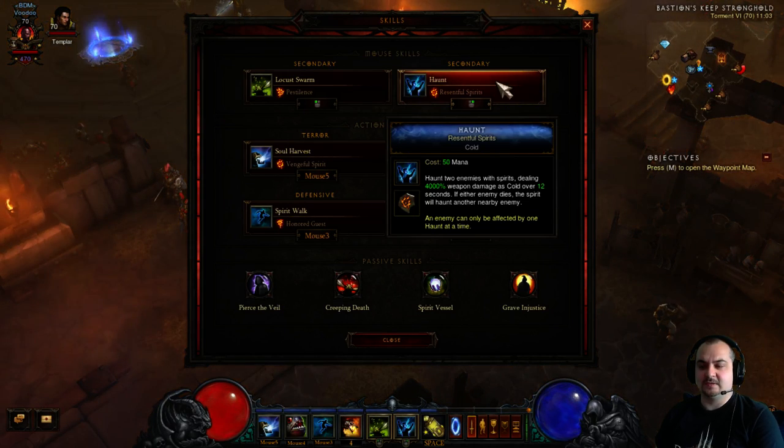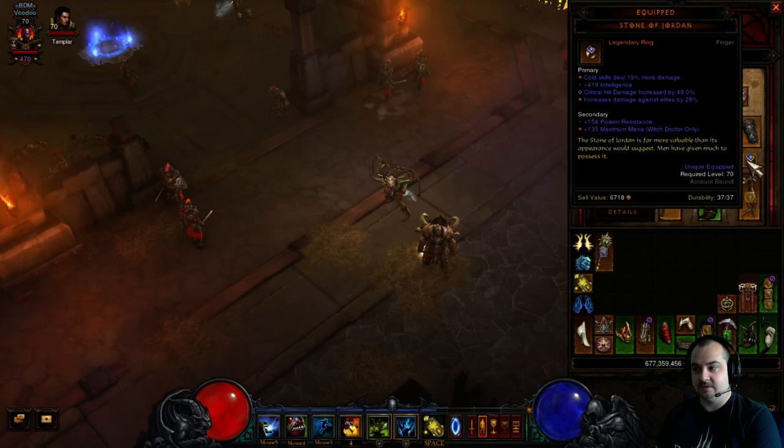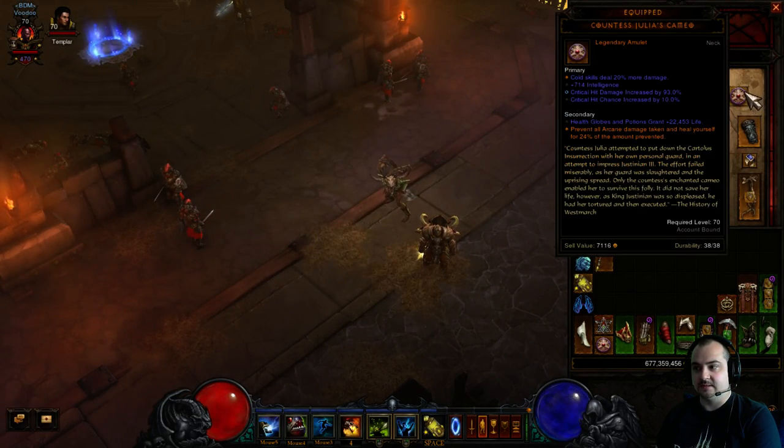Haunt — Revengeful Spirits. I use Haunt Revengeful Spirits because it gives you two spirits instead of one. It does 4,000 weapon damage as cold over 12 seconds. This is your bread and butter — this is what's going to give you the massive damage on your targets. And it's cold, so you want to stack as much cold as possible. That means Stone of Jordan, Strongarm Bracers, and this amazing Counter-Steam.